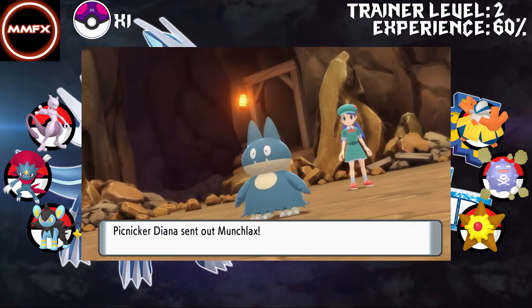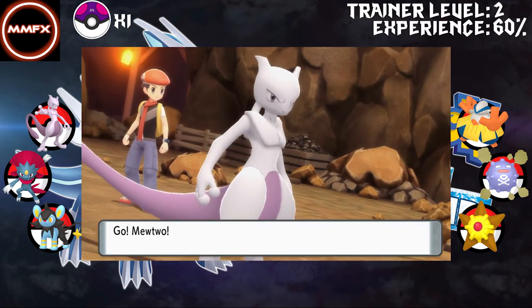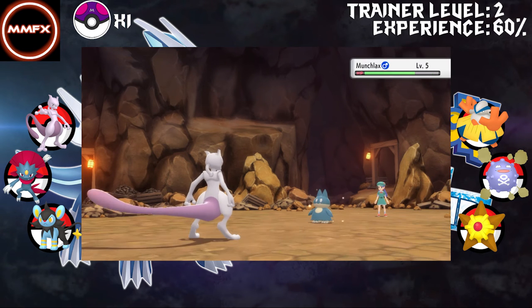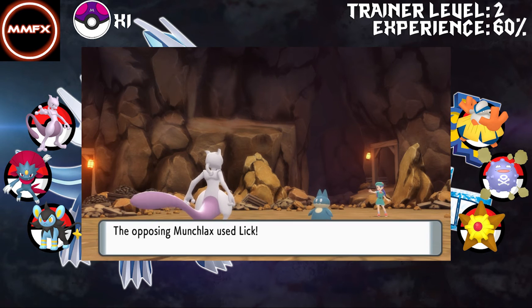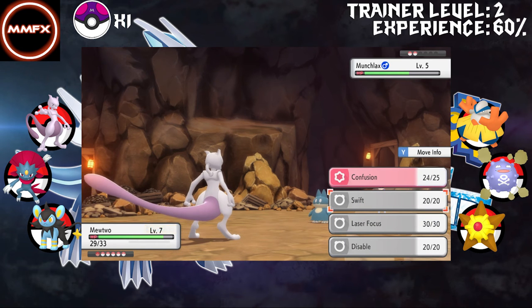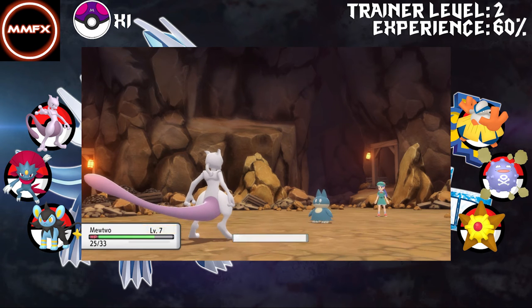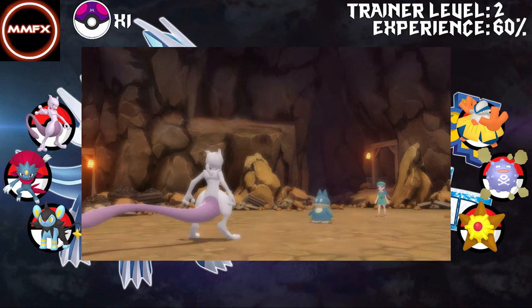A Munchlax - okay. I just can't believe we got a Speed down Mewtwo, that is so bad. Oh, super effective - and we're paralyzed. Come on! Of course we would get paralyzed there. That's ridiculous.